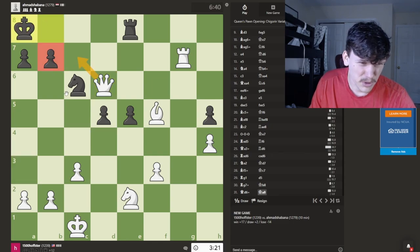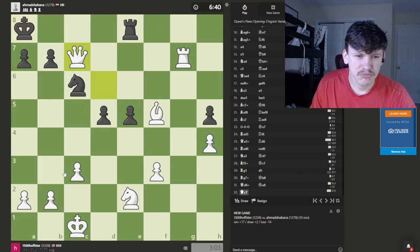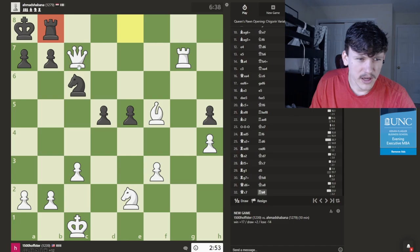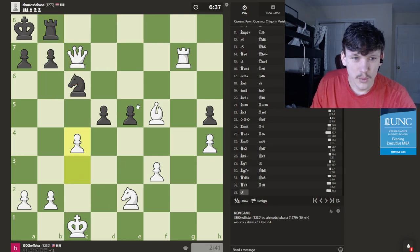If we go here attacking this pawn, he could push defending. We can also go here hitting the rook. There's no reason to find the exact right move. I want to give a smothered mate — if a knight could end up on this square and this queen wasn't here, that would be mate. Our knight has to be here and then here. So if we push here, sacrifice the pawn and go here, then we can sacrifice some material and give a mate. We have our bishop, our queen, and our rook in the attack — why not get our knight? We should bring every single one of our pieces.